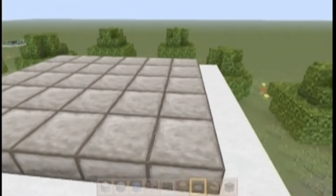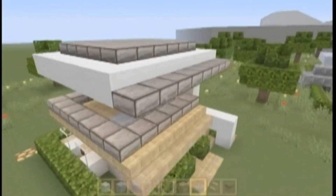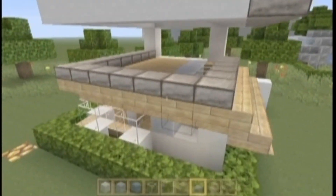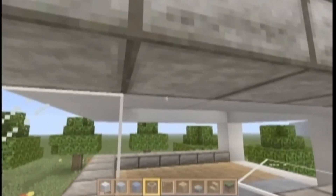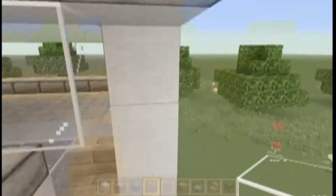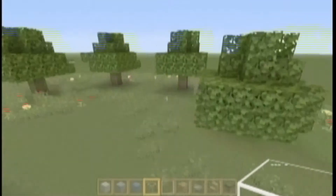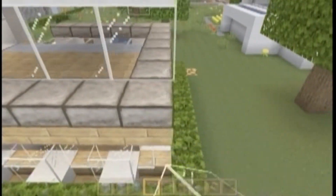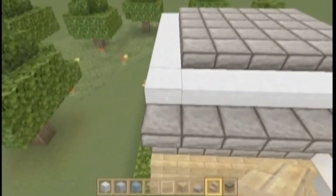We're going to fill this in and we have our roof, but I'm not done — I'm going to add a little section here and add some glass. I like how it floats — I think the floating glass looks quite ravishing, don't you think? I'm just going to add in our glass here and let it float.